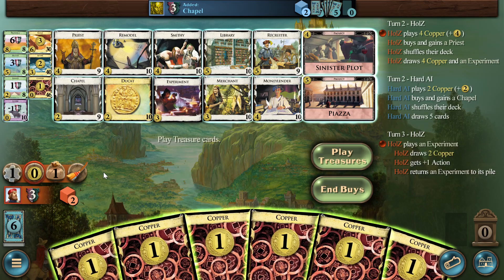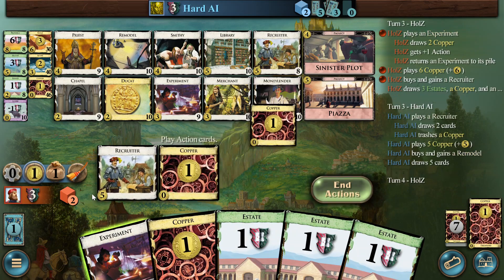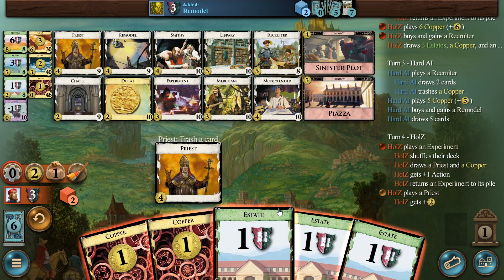They have a five to open — and the chapel. Okay, now we are in a rough spot. We need a bit of luck here. The recruiter is down there but we will trigger the shuffle unless we don't find it. Their open looks rough. The alternative is trash the copper and get the two-cost, but I think there are too many estates.